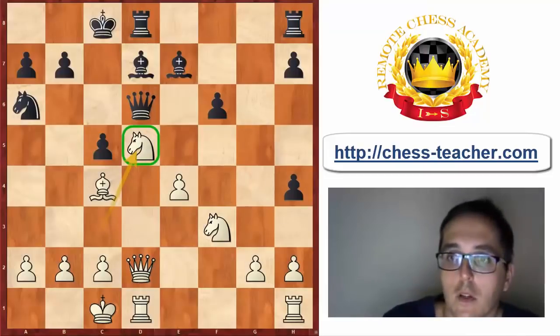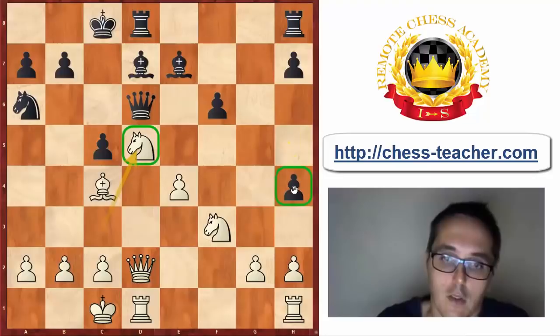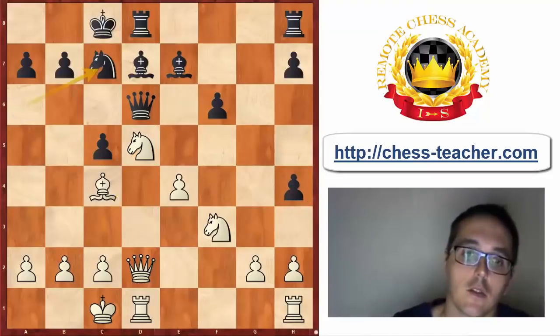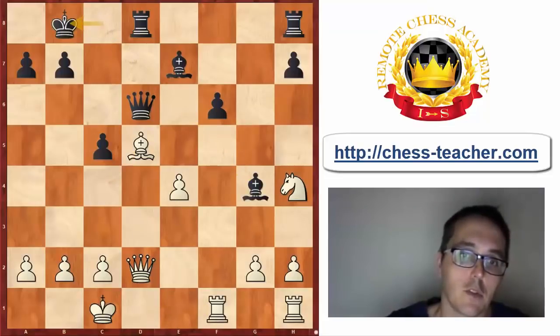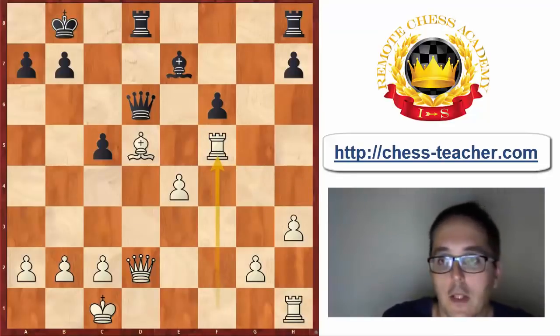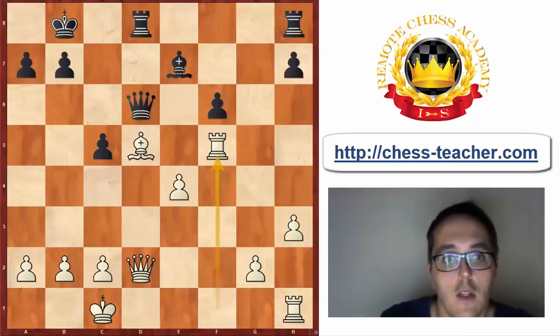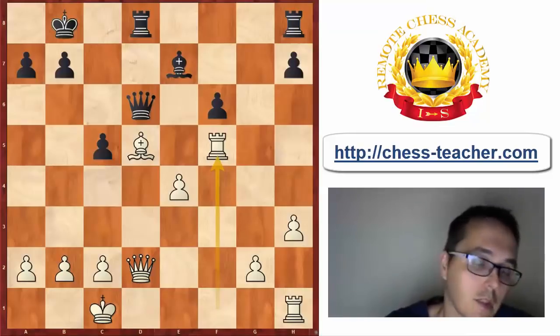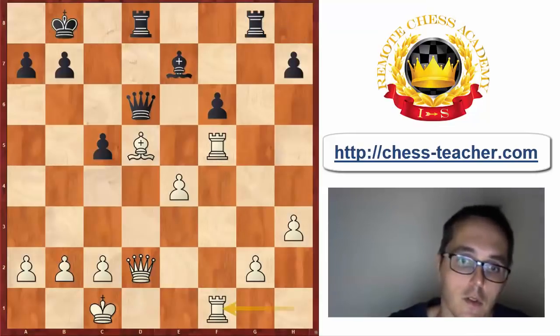White will take the pawn on h4 the next move. Nc7, Ne4, Nxe4, Ne5, Bxd5 — White is a pawn up with the better position. Even though later we get a position with opposite-colored bishops, these are far from drawn. With a bishop on d5, White is really happy about the opposite-colored bishops, since the bishop on e7 is pretty useless. Black is also in no position to attack on the dark squares.